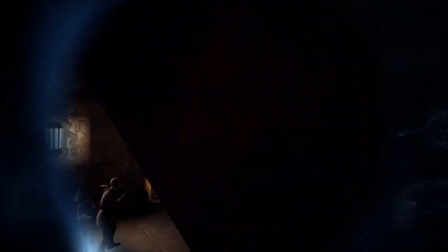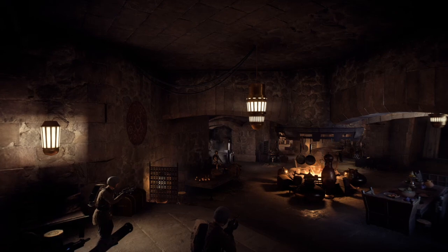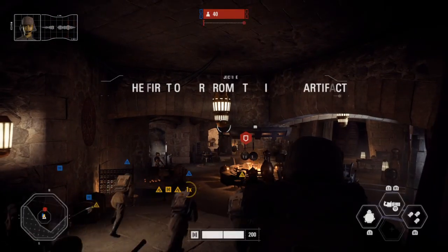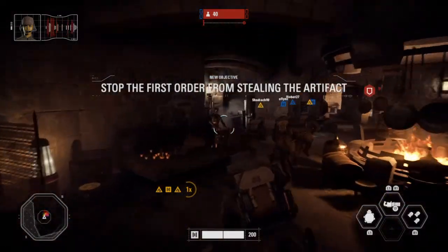Let's go. Listen up. First Order troops have landed and are en route to try and steal an artifact. Protect the package. Do not let them get to the extraction point.